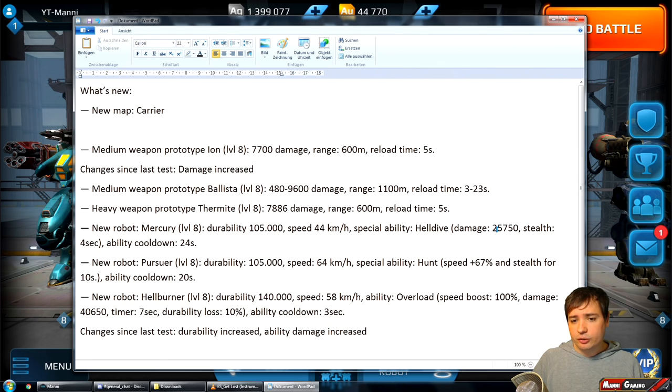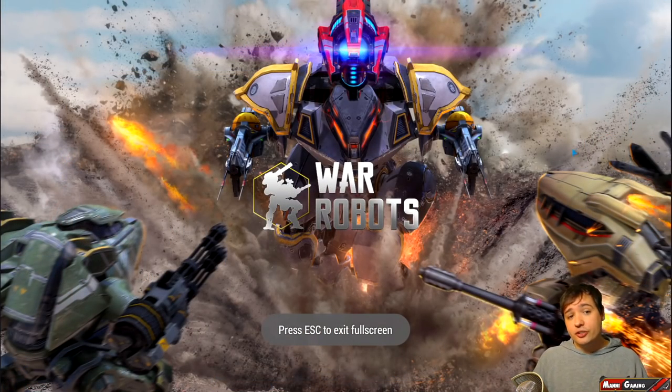Mercury will have the Hell Drive ability that will deal 25,750 damage and has a four-second cooldown and a four-second stealth. And the new robot Pursuer, which is going to be very fast at 64 kph, with the Hunt ability giving 67% more speed and a stealth ability for 10 seconds. New robot Hellburner — I'm linking a video in the description where I use five Hellburners to deal more than a million damage with level 8 equipment.